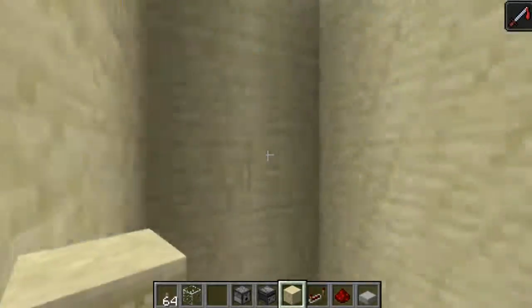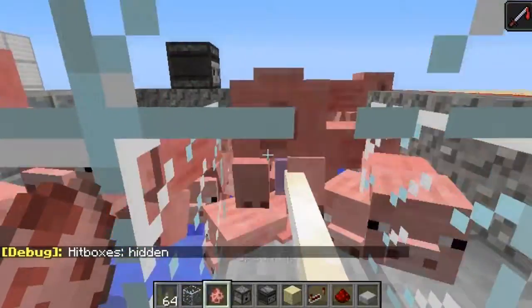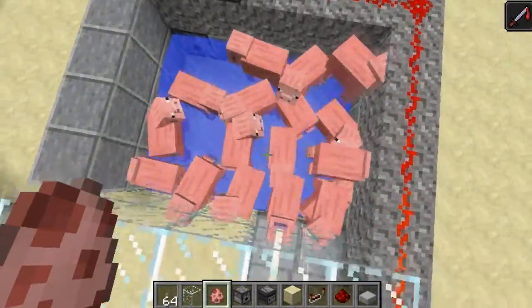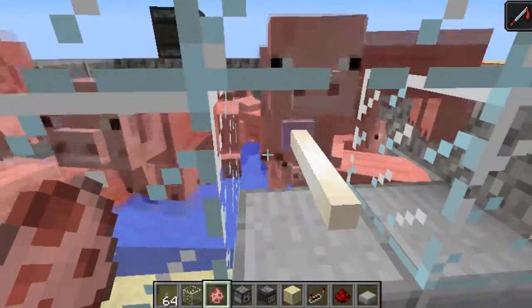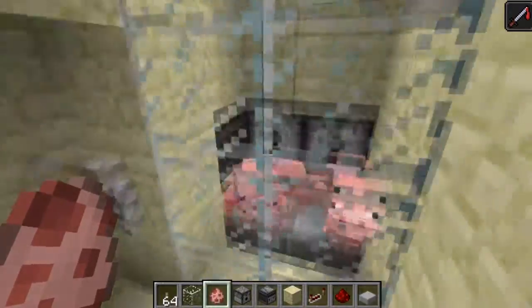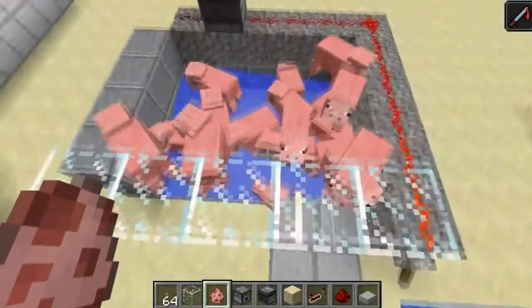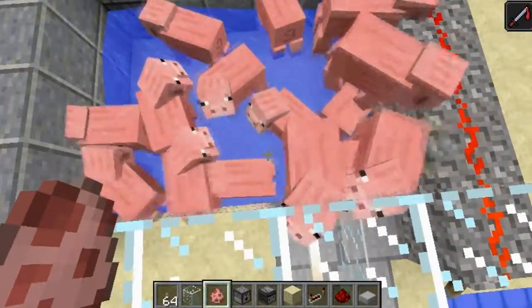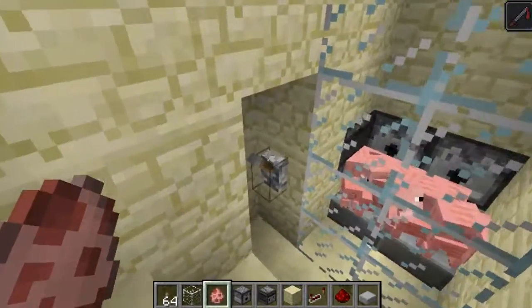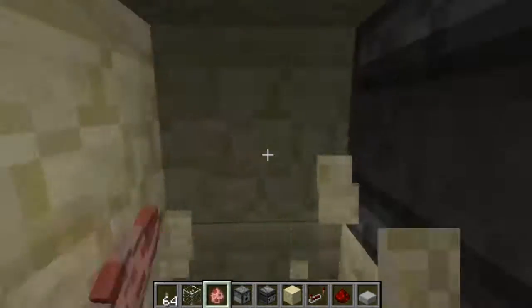It looks like I'm getting quite close to being done, so let's take a look. The farm is now finished. As you can see these are all adult pigs, but when they breed they all fall down here. And once all the pigs or piglets are down there, all I have to do is flick this lever and flick this one — but the redstone doesn't work. Let's see what's going on here.